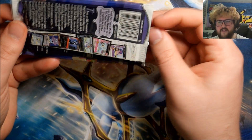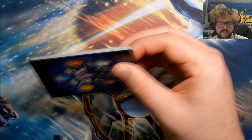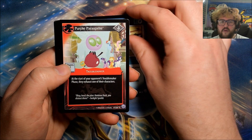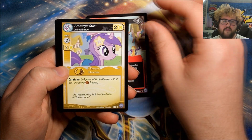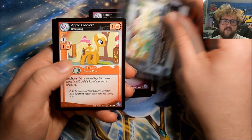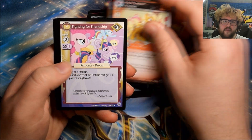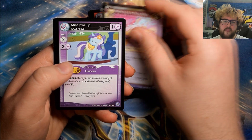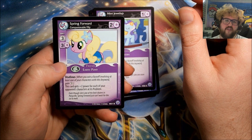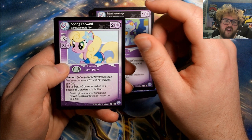Pack ten also has Special Delivery and Spike: Take a Letter. I do really like Spike the little dragon character from the franchise — from the show, from the game, whatever. Pack eleven: Cerulean Skies, Purple Parasprite, Amethyst Star, Flitter, Bunny Stampede, Apple Cobbler, Fighting for Friendship, Mint Julep. Our rare is Spring Forward: Companionable Filly.